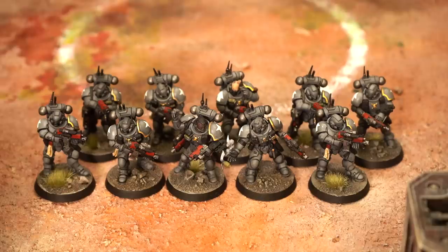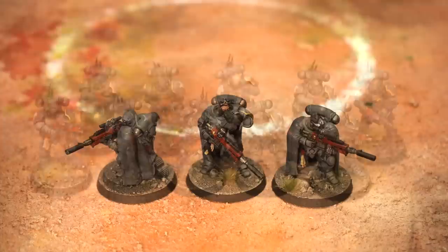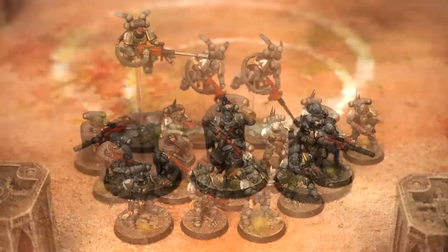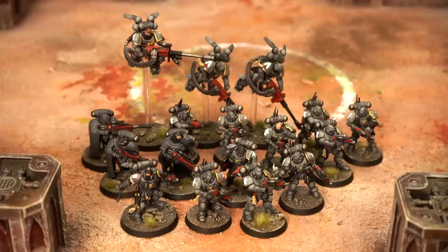You've got a unit of Suppressors with autocannons — they're jumpy so they can move about wherever they want. You've got the Infiltrators, a squad of 10, they're pretty sneaky and they can actually set up wherever on the board as long as they're nine inches away. Then you've got three Eliminators with sniper rifles — they've got a choice of three different rounds that they can shoot depending on the target. They can lie in wait, they've got these cloaks that give them an extra plus one save, and they're just overall pretty sneaky.